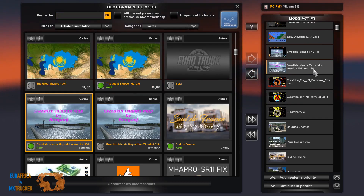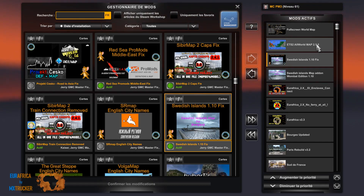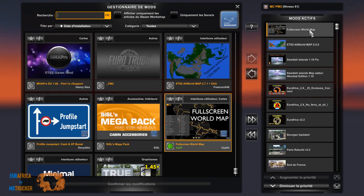Swedish Islands en version 1.10 — la 1.02 n'est pas pour ProMods, donc utilisez bien celle-ci. Ici on a un Fix qui permet de corriger un crash lorsque l'on va dans un garage. ETS2 All World Map 2.5.5 et le Full Screen World Map.